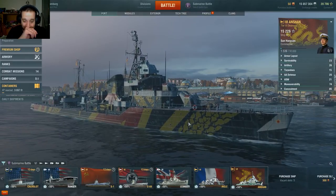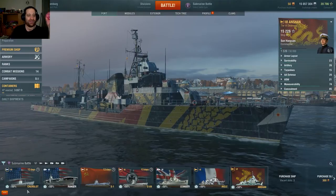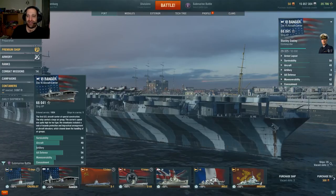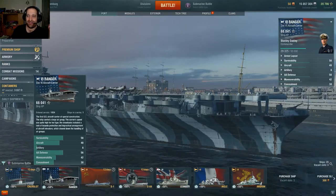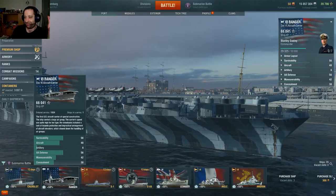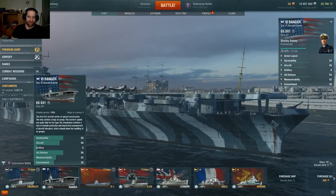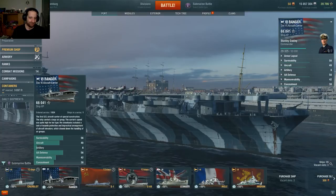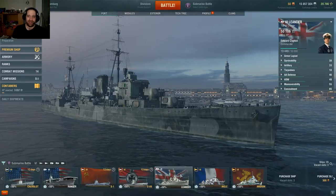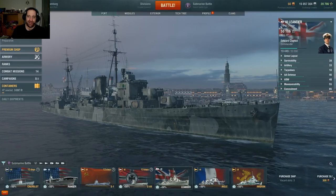Now it's time to showcase submarine combat. I've got my aircraft carrier the Ranger. The only real way to defend against submarines is to either take out the destroyers of the other team so your submarines have less people hunting them, or if the submarine is surfaced then they're susceptible to rockets or bombs.